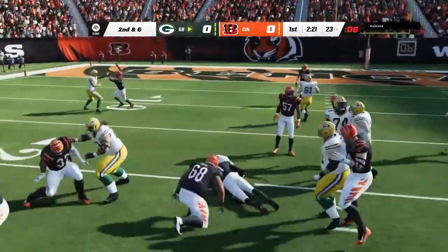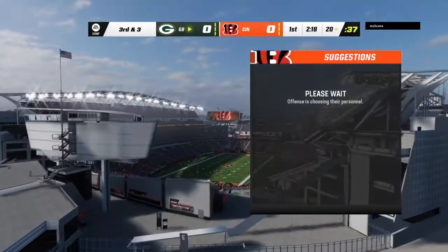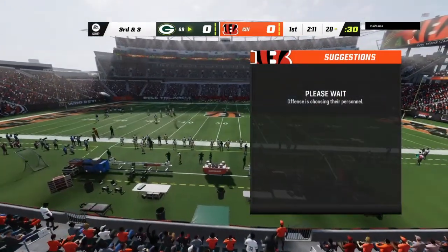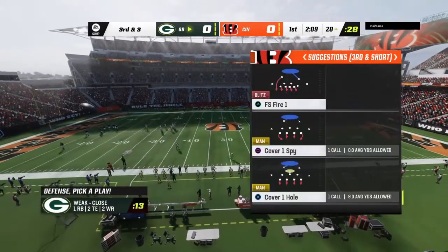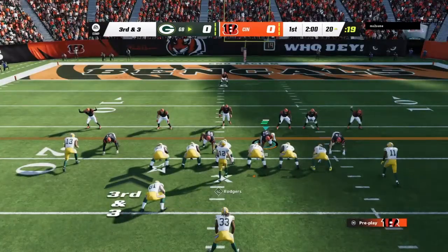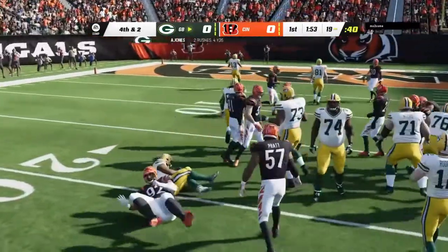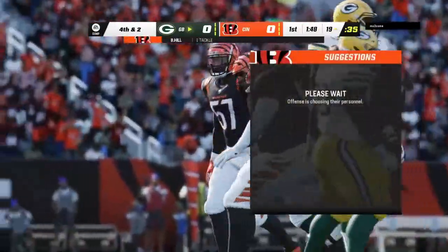Now the man from UTEP, this is Aaron Jones, and able to get about three as he's taken down right at the 20. Some of the most unselfish players on any football team are defensive tackles — we ask them to just eat up blocks and allow other people to make tackles. Coming up here looking for three yards to pick up the first, they'll try and run for it with Jones, and he'll be tackled about two yards shy of the line to gain. A one-yard pickup leads to fourth down.